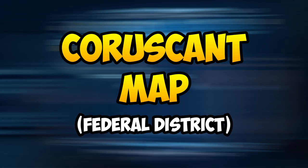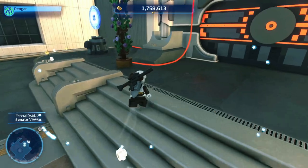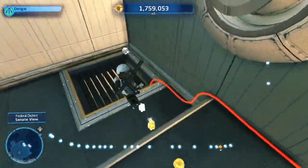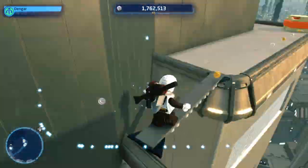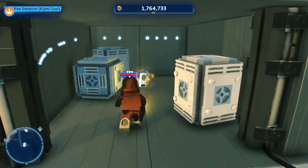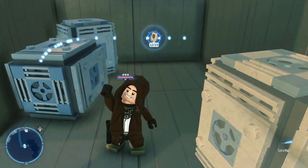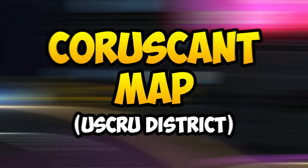Now let's head over to the planet Coruscant and start with the Federal District data card. On the map, go all the way to the top left side where you'll meet a vent on the floor. Simply jump through it and run all the way to the front until you see two buttons. Take two characters and stand on each of the buttons and the door will open with the data card now yours.